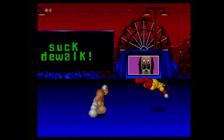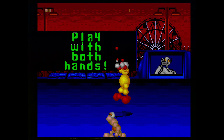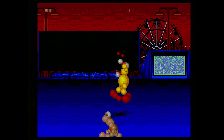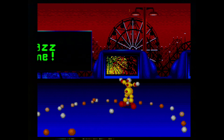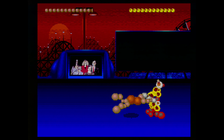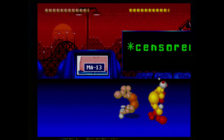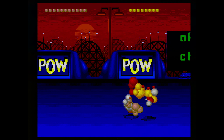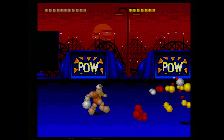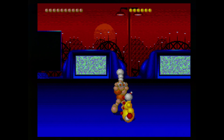As with any one-on-one fighting game, one of the most critical aspects is how does it control? Well, it's interesting — I wouldn't say it's bad, as it's actually somewhat similar to Virtua Fighter, with the exception of swapping the block button for the jump button. Balls 3D uses the A, B, and C buttons on the controller for punch, kick, and jump. The extra buttons on the six-button controller aren't used, and they aren't used in the Super Nintendo version either.